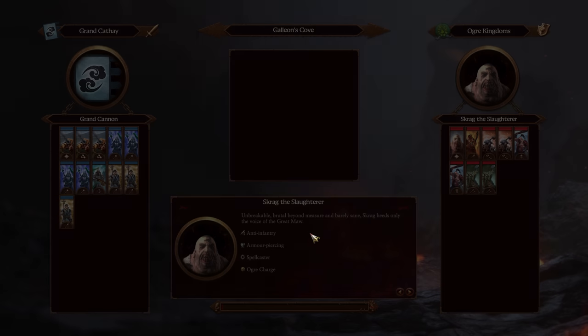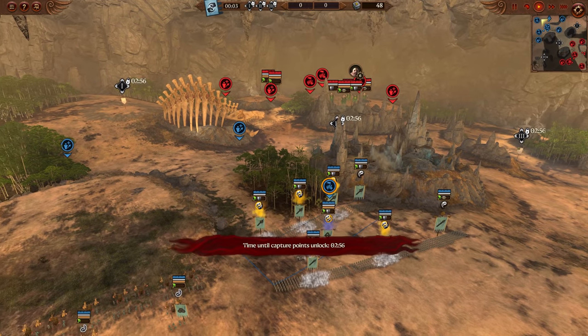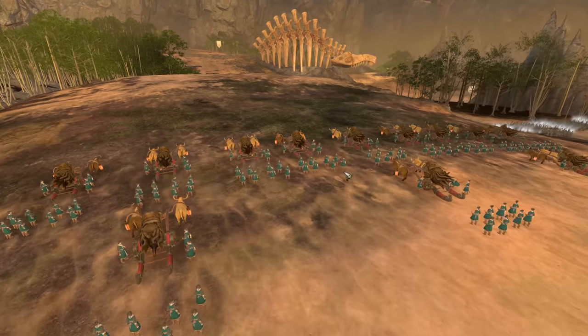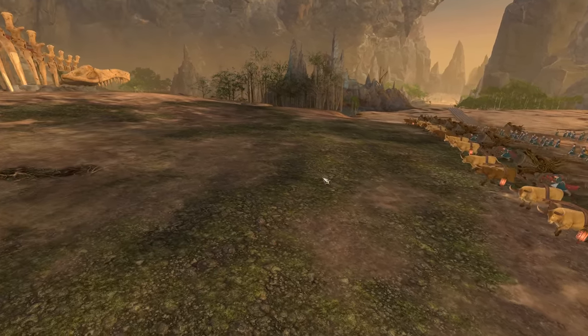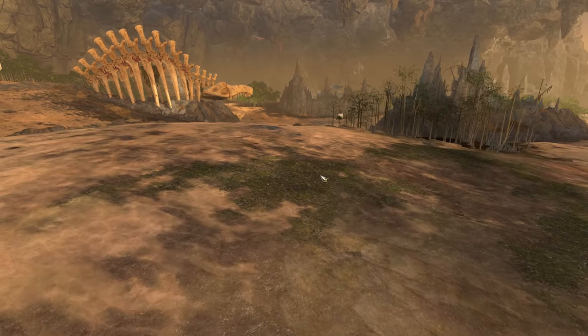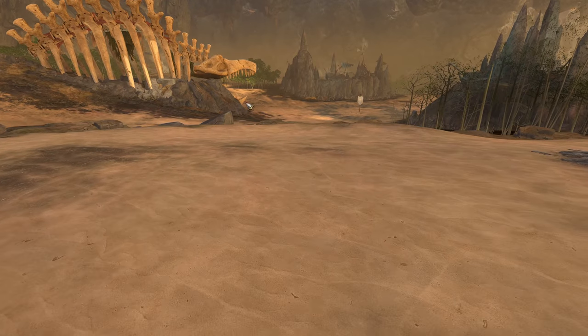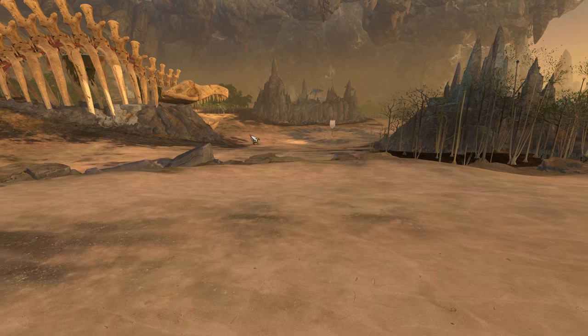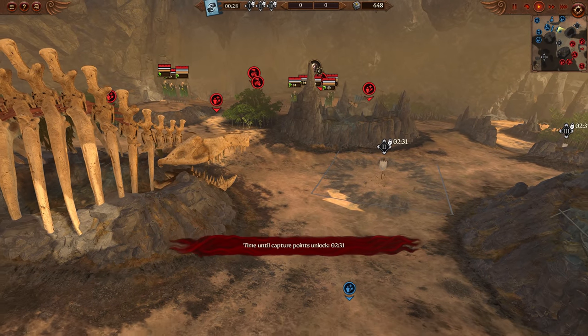What makes these cannons viable on this map? You can see in the load-in there are little areas where you can get up onto an elevated position. With direct line of fire, the Cathayan cannons do fire in a little bit of an arc, so if you come to the top of the hill, you almost have direct line of fire straight into the choke where the ogres have to come through to capture objective number two.